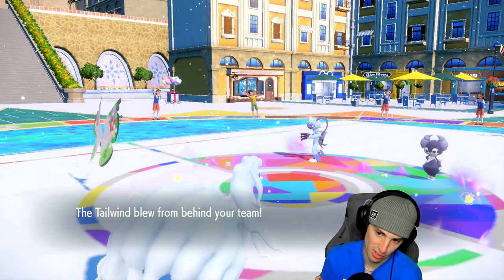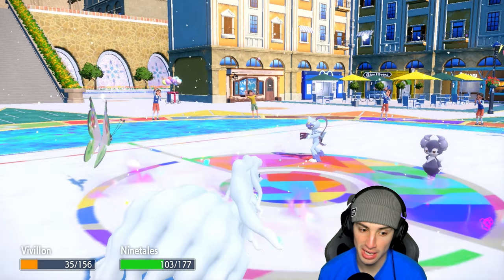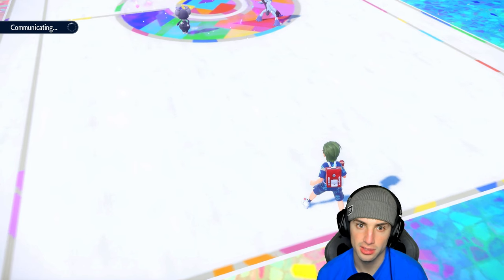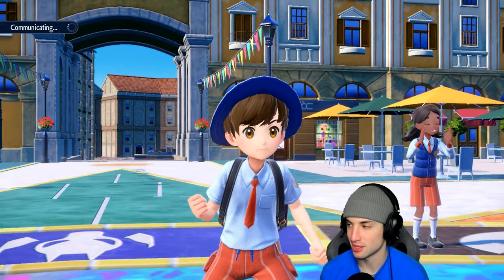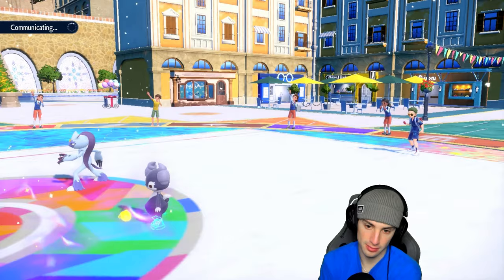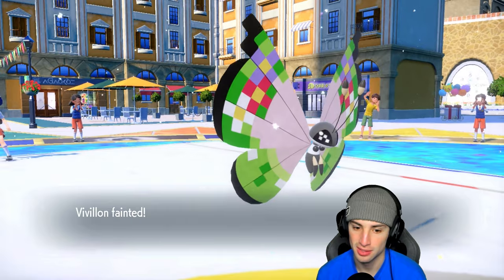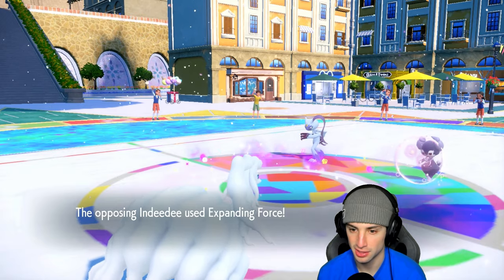Both Ninetales and Vivillon are outspeeding Indeedee — this might be a trick room call. It's expanding force — I do not mind that, but I do mind that damage, it's a lot. I can land a hurricane and drop a blizzard behind it. Vivillon hopefully outspeeds unburdened Sneasler — this thing is a fast Pokemon. I was going to put Sneasler to sleep but I have faith in Vivillon to land this hurricane. Sneasler protects and outspeeds me — you're a fast little booger. We've got tailwind and aurora veil up but we're going to lose both our Pokemon here.